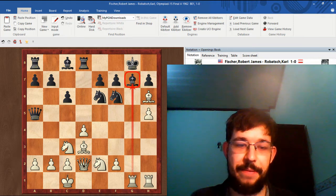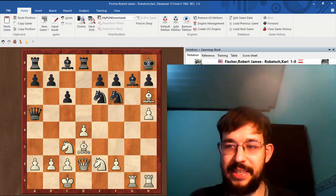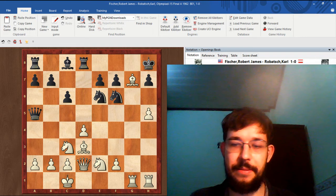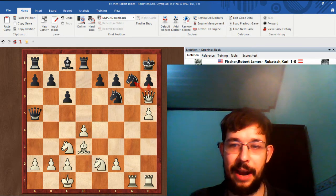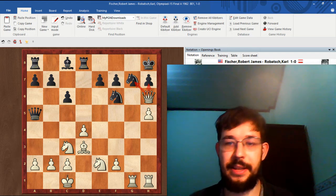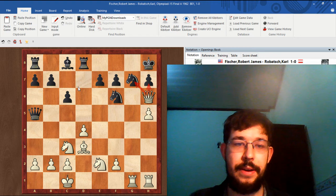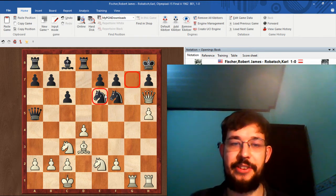After Ng6, the next move is pretty obvious: Rdg1, piling up on the weakness. It's already a threat to take on g7 and slide our queen into h6 to attack g7 and also h7. Black played Kh8. After Bxg7 Nxg7, we play Qh6, bringing the queen into the attack with tempo. That's what the initiative is all about — having this flow of threats that the opponent can't ignore. If they play Ne6, there's only one piece covering g7, and Qg7 is mate.